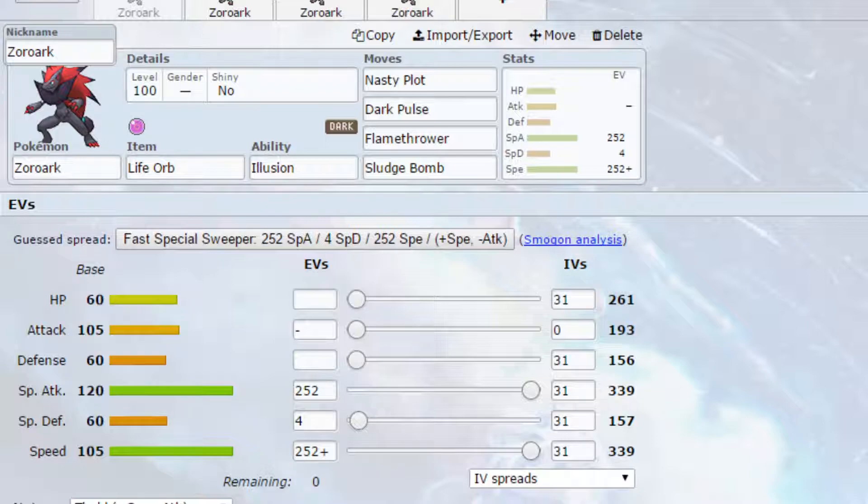With your natural speed you should be able to outspeed quite a few different Pokemon. Move-wise we've got Dark Pulse, a powerful dark type attack that hits a variety of Pokemon. Flamethrower, a powerful fire type attack, again hitting a variety of different Pokemon for damage. And then Sludge Bomb as well — Sludge Bomb is really good on Zoroak because it's super effective against those fairy types which are very common in the meta. EVs come for max special attack and max speed with a Timid nature, so more speed less attack, and 4 EVs in special defence.